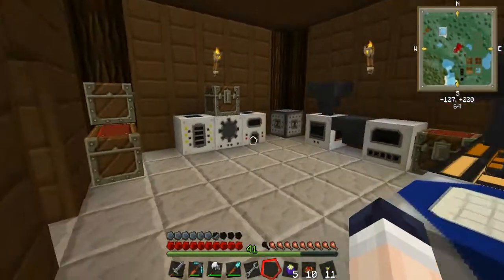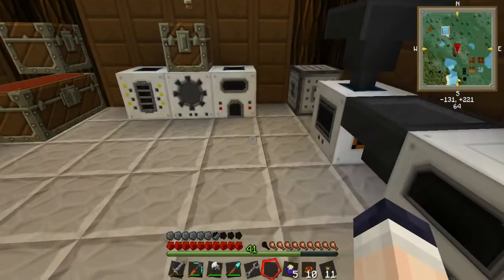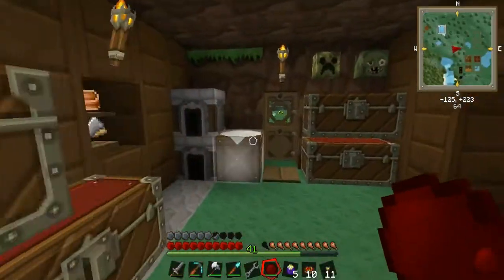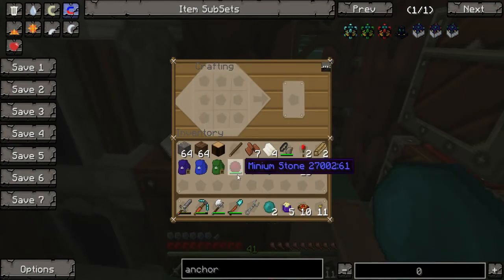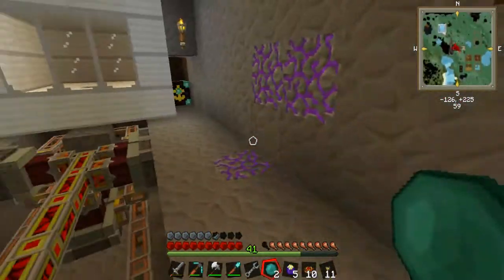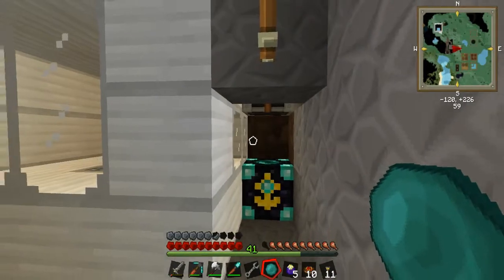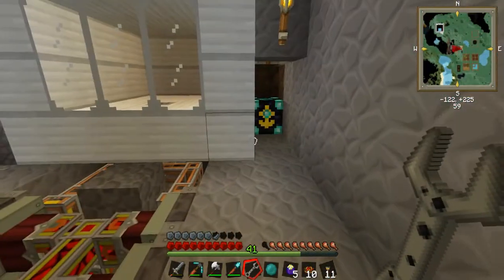Let's go back upstairs. I have my minium stone here, which has been a huge help — that's been the reason I've got most of these ready. So what we want to do is put our minium stone in here and some iron ingots. I want to go ahead and get two of these, so we can use one for the anchor when we go to the nether. We'll come back down here and stick one of those in there. That's going to give us 12 hours of this area chunk loaded.